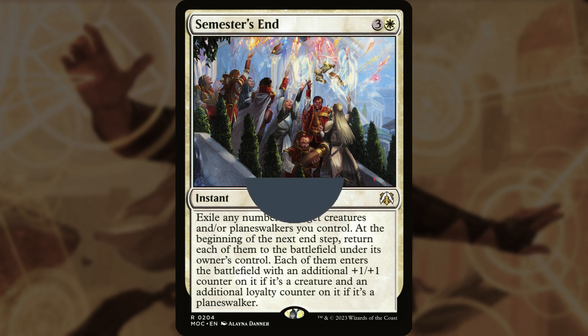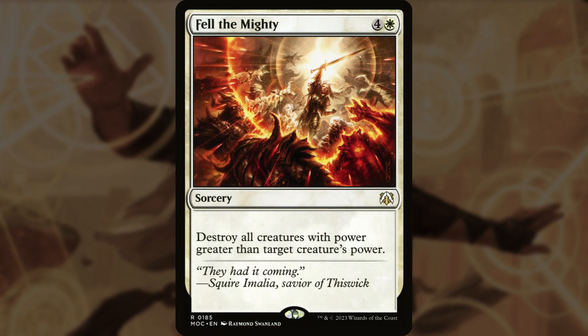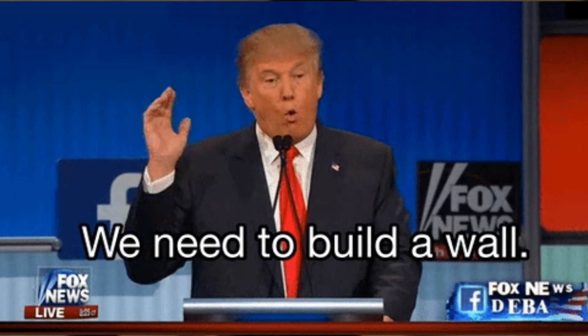My favorite option for signature spell would be a board wipe — specifically one that works well with the wall we make. Fell the Mighty for 5 destroys all creatures with power greater than target creature's power. And Sculpted Sunburst for 5: choose a creature you control, then each opponent chooses a creature they control with equal or lesser power — exile each creature not chosen by any player this way. These are even better if you've got a wall tribal thing going on.